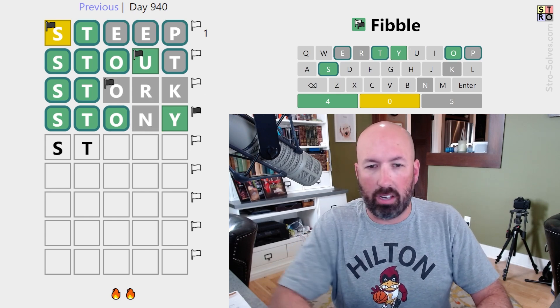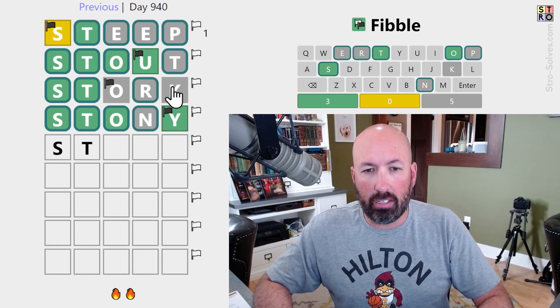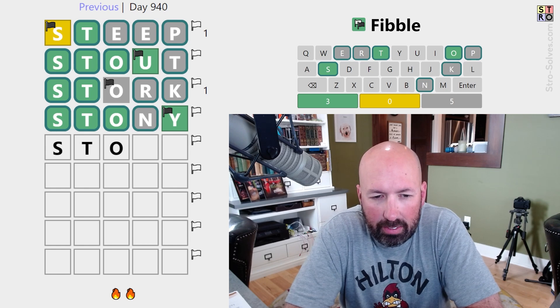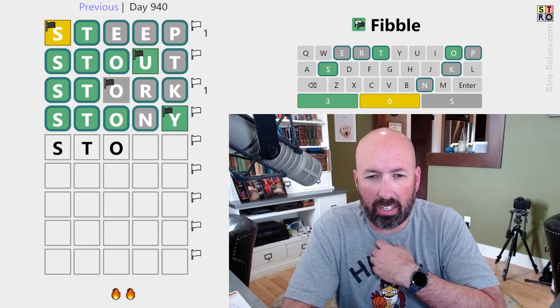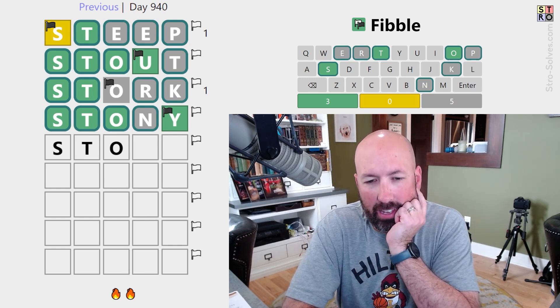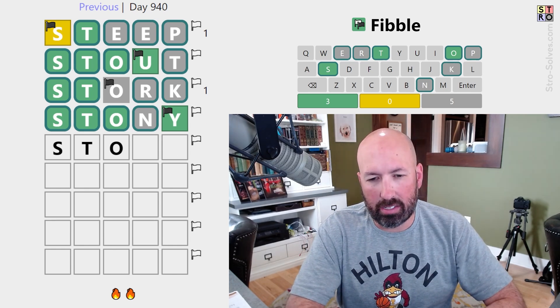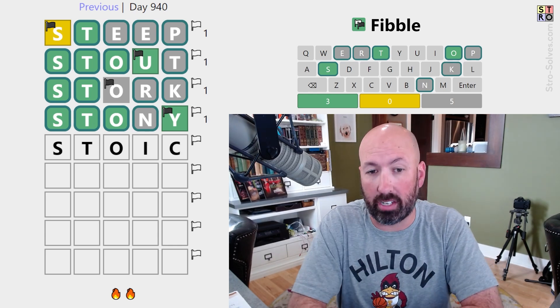Can the N be the lie? No, it can't. The Y has to be the lie. So it's S-T-O, and we need new letters. It can't be stock, it can't be stops or something like that. We could have a second S — something like stos. Stoic — stoic is interesting, let's try that.